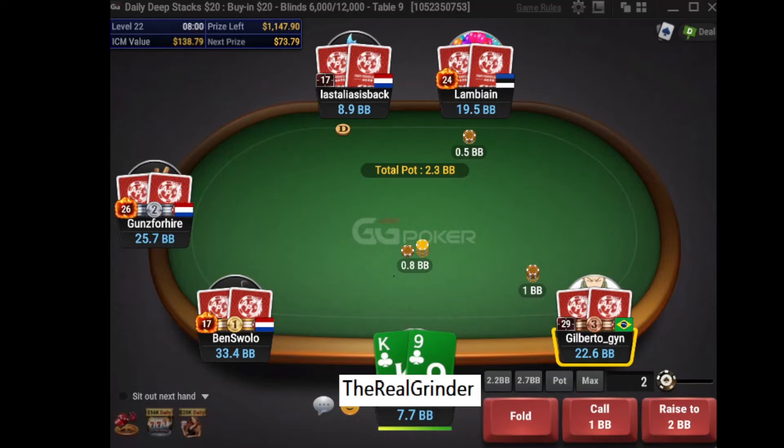Our second spot for today. Again we are at the final table, so we have an ICM spot. It is a $20 tournament on GG Poker. Six players left and we are again the shorty with around 8BB. In the big blind there is an ABC reg. Make a decision — ship or fold. Print or punt.